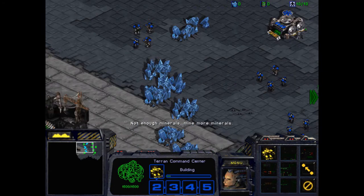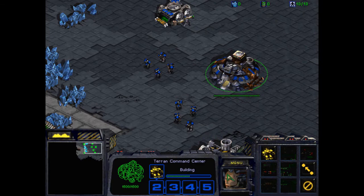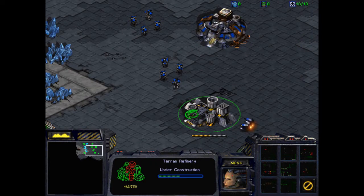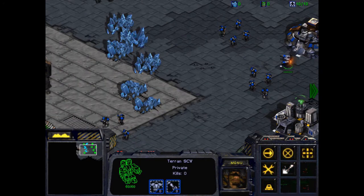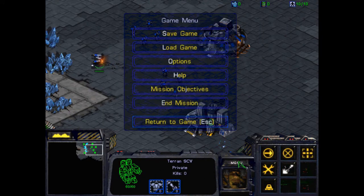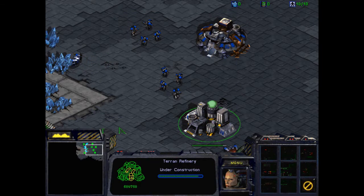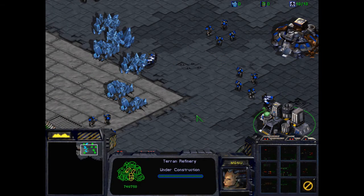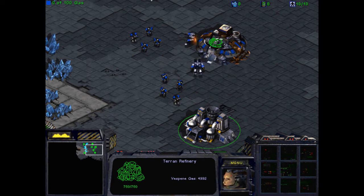Not enough minerals. SCV is good to go, sir. The refinery processes raw vespene gas, converting it into a form which your SCVs can gather.